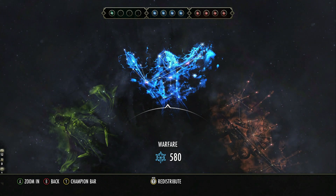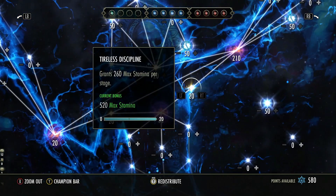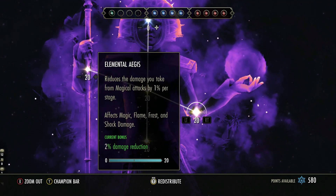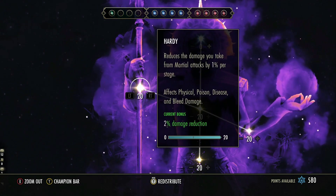The changes to the champion points for Blackwood have a minimal impact for tanks. All of the CP passives have now been halved, but they also cost half the value. So if we have a look here, Elemental Aegis is now 20 points for 2%. Everything has been halved in value and the bonus has been halved to go alongside that.